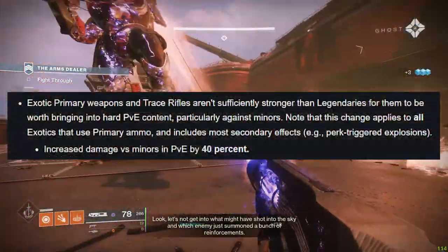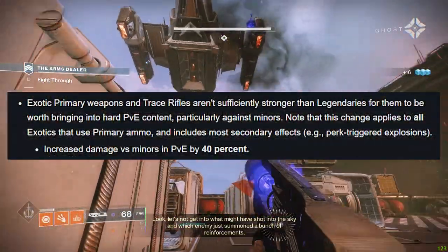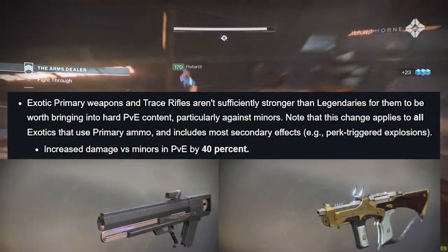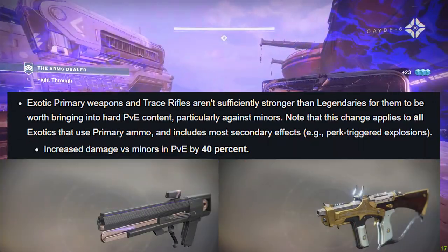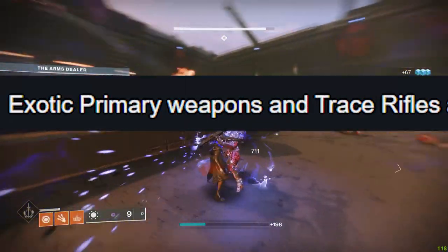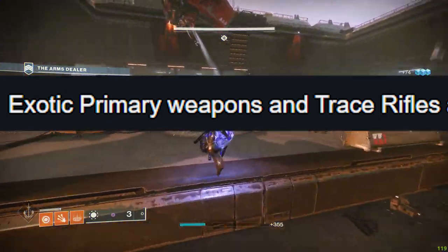Bungie recently revealed in a TWAB that all exotic primaries will be getting a 40% buff to all minor enemies. That made everyone rave and rant about all the potential primary exotics they can try out in Witch Queen. But if only people looked a little bit closer in that sentence — exotic primary weapons and trace rifles.